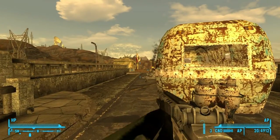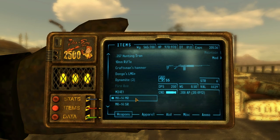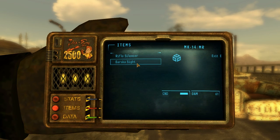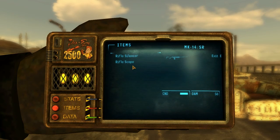First up we have the MK14 by ANZAR TGB — looks absolutely delicious. This comes with two rifles, the same rifle, but the mods differ: the MR takes a rifle silencer and a basque sight, whereas the SR takes a rifle silencer and a rifle scope.